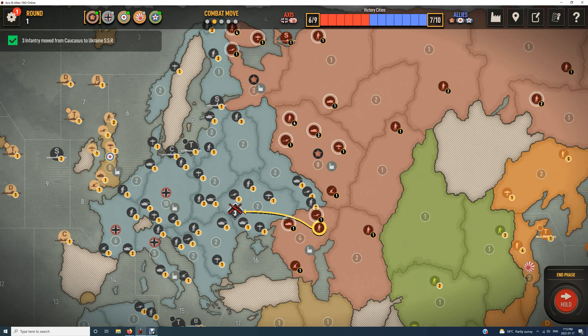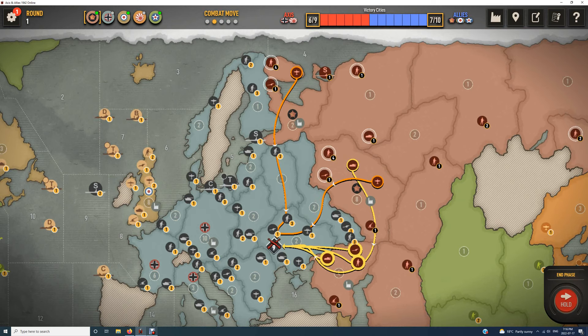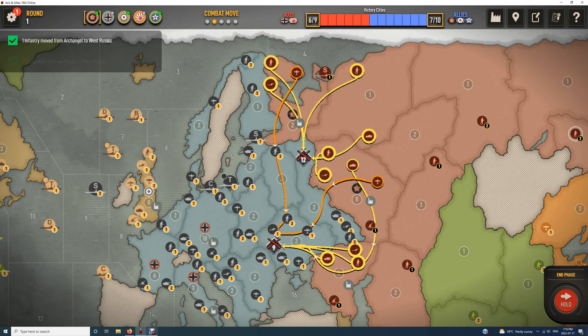Let's start off by putting everything we can into the Ukraine — every single unit that can make the Ukraine will go there. Now let's put every unit we can get that's left into West Russia. We're not going to bother about Karelia — it's most probably a lost cause. We end up having 12 units striking West Russia and 9 into Ukraine.